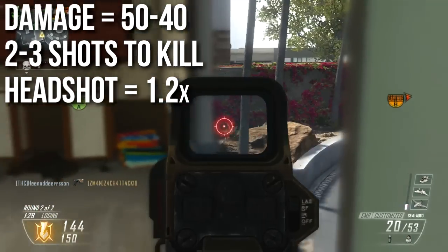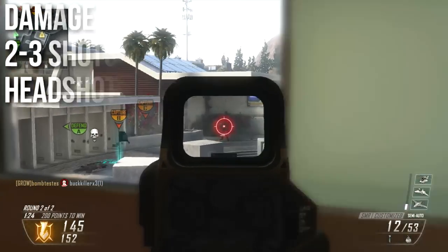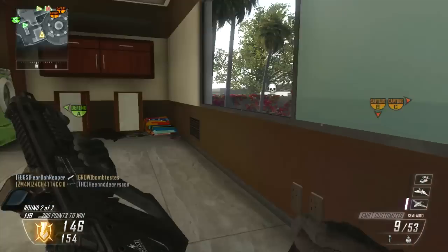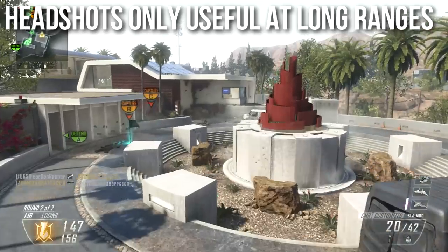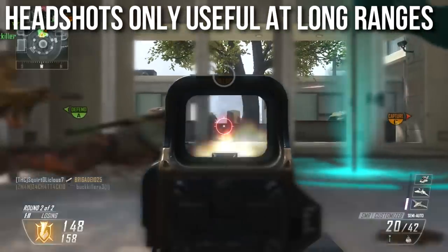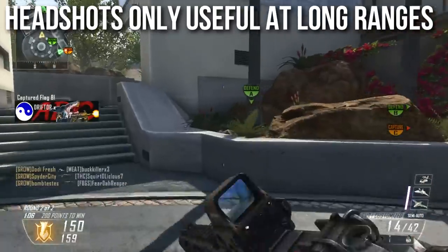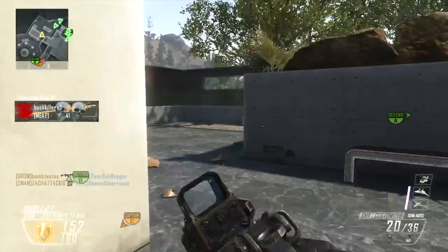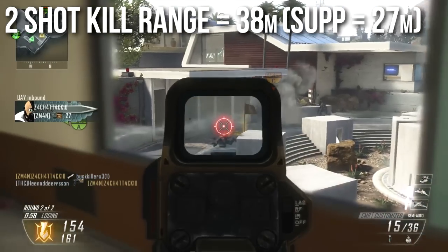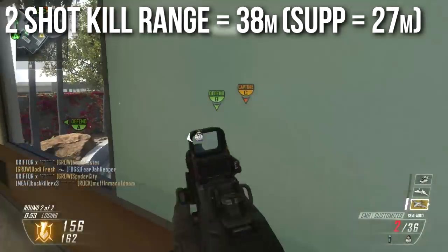The headshot multiplier on this weapon is 1.2x, meaning you get 20% bonus damage when you shoot somebody in the head. Due to the way they set up the damage profile, the headshot multiplier isn't useful except at long ranges. It's only 1.2x so you can't one-shot somebody to the head like you could with the M14 in previous Call of Duty games, but at medium to long range it will save you a shot if you ding somebody in the head — and two shots kills way faster than three. The two shot kill range is extremely impressive at 38 meters, which is better than some of the light machine guns. You will always kill somebody in two shots anywhere on the body all the way up to 38 meters, which is colossal.